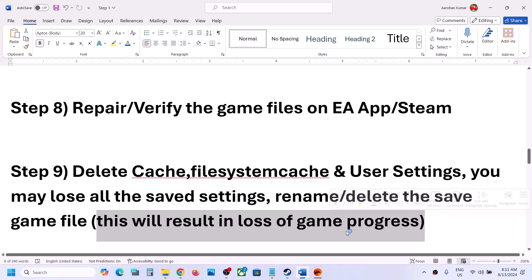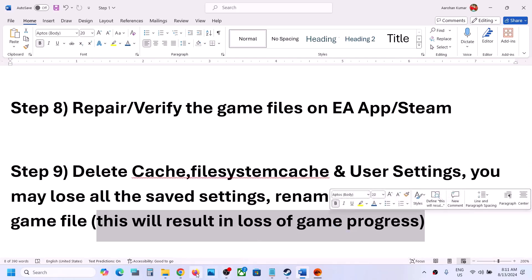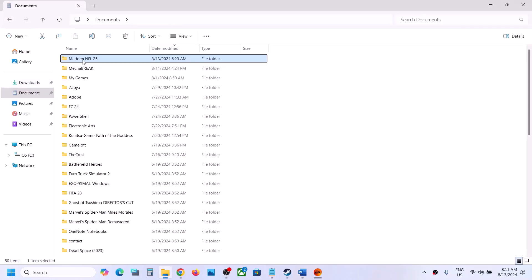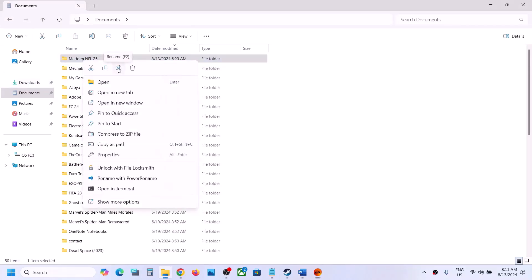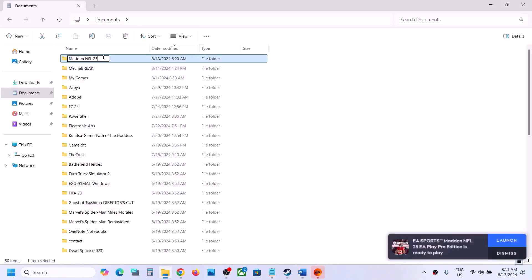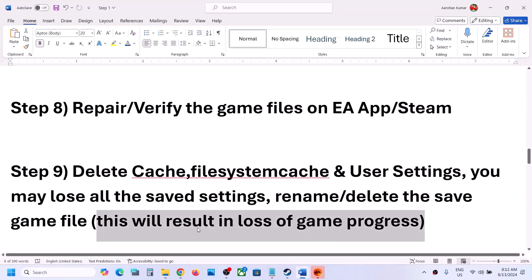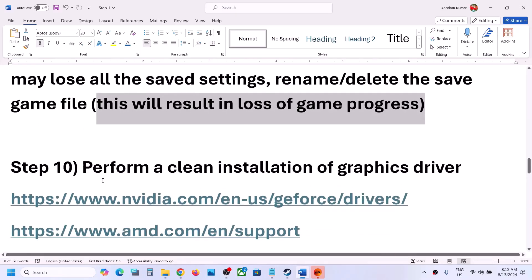To rename the saved game files, open File Explorer, go to Documents, right-click on the Madden NFL 25 folder, and rename it to something like 'Madden NFL 25.old,' then launch the game — but you will have to start from scratch. Alternatively, you can delete the Madden NFL 25 save game files, which will also cause you to lose all game progress.